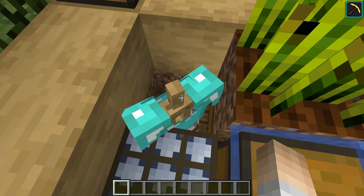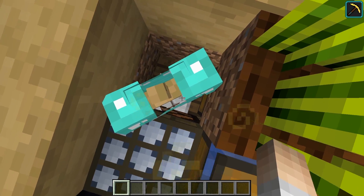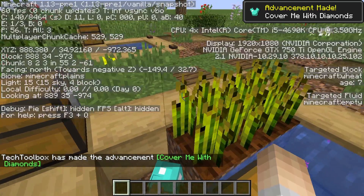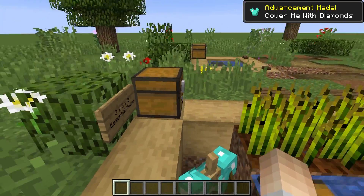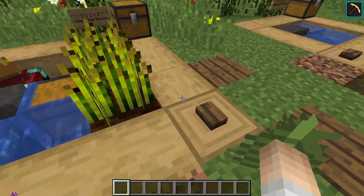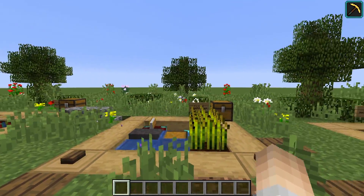And then an armor stand to hold all your armor. So you can grab your chest plate and do the stuff that you normally do. So that's about it for the house — it's fairly simple. You can sleep in it; I don't think I need to demonstrate that.